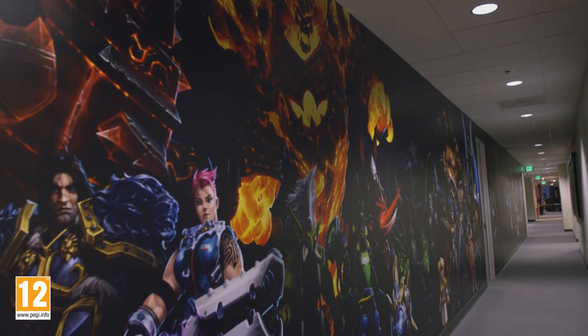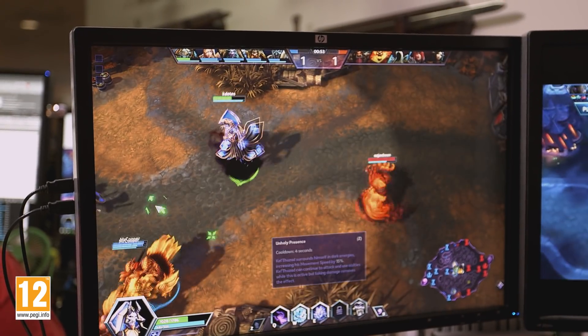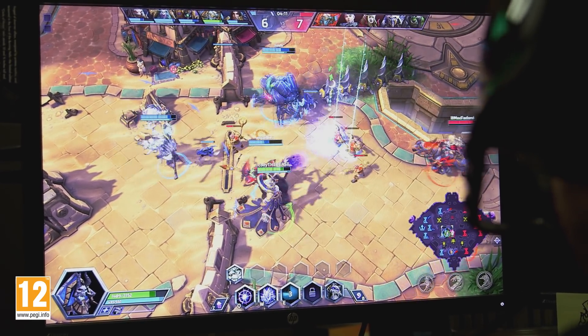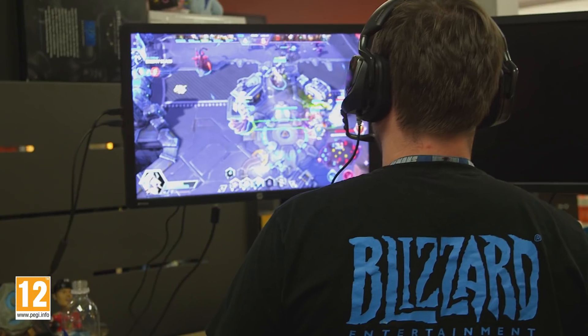One of the hardest parts about developing character art for Heroes of the Storm is our art has to go through a lot of scrutiny and make sure that from different camera angles — the store, hero select, draft, and most importantly game view — the art has to hold up in all of those viewports. On top of that, it has to function as a piece of interactive art. I'm trying as hard as I can to get that translated from Warcraft 3 to WoW and then back into Heroes, making sure not only are we making great character art, but that it adheres to what the game actually needs for pure functionality.